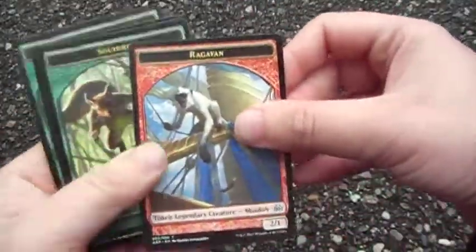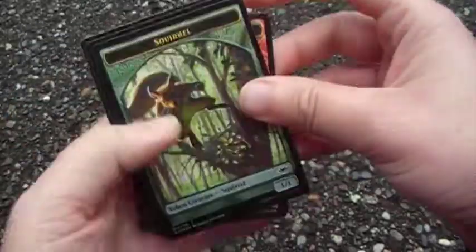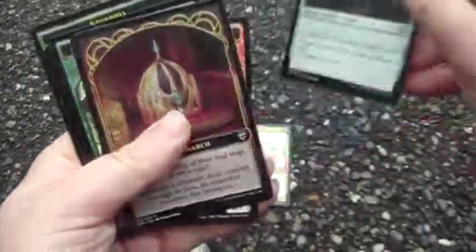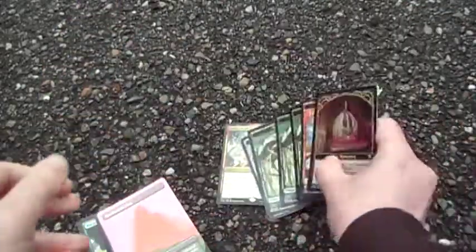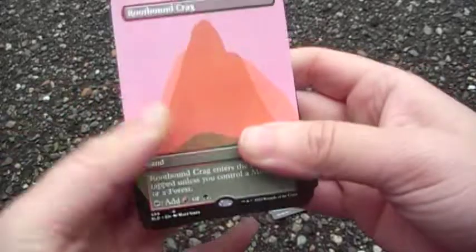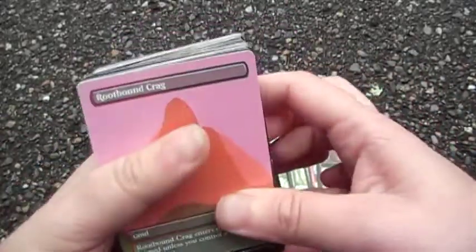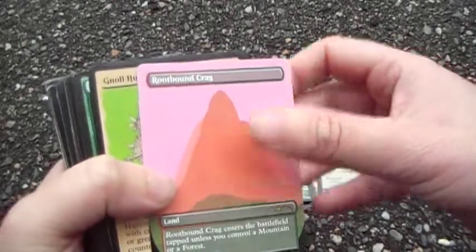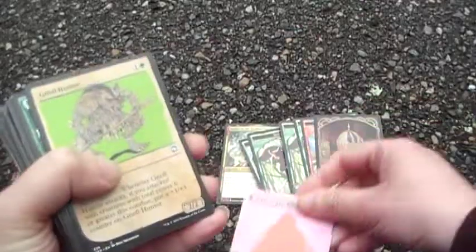We've got some tokens — monkey, the best card in modern and legacy I heard, squirrels, clue, and Marnock. You can build this deck however you want. I just kind of built it with a lot of cards that friends have sent me.